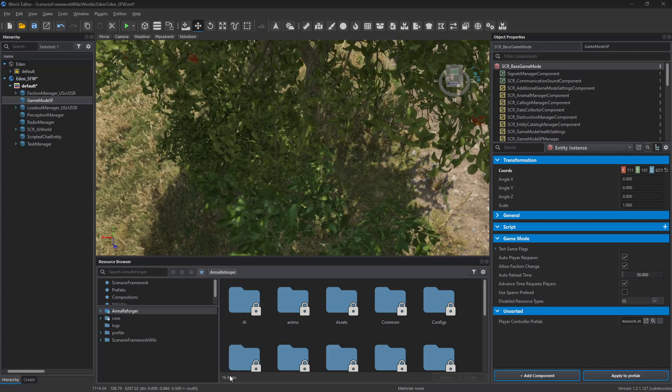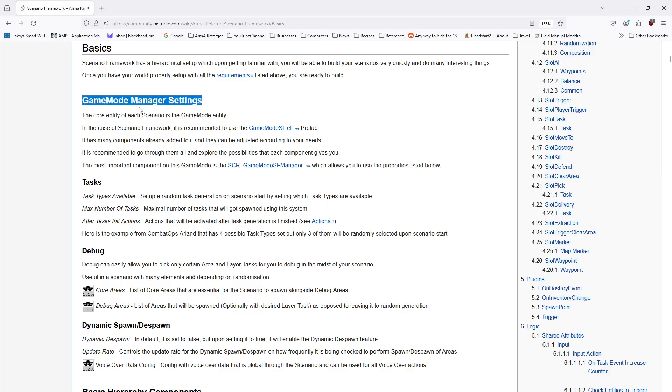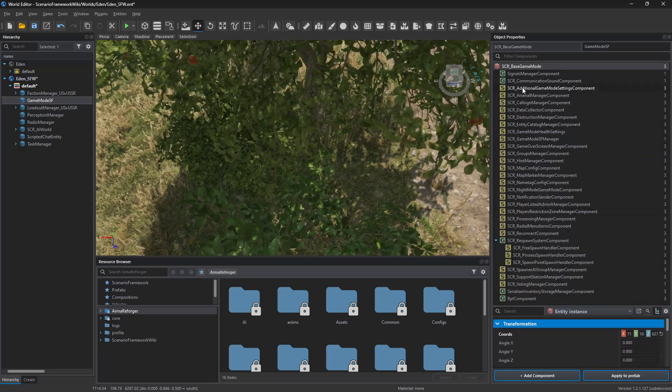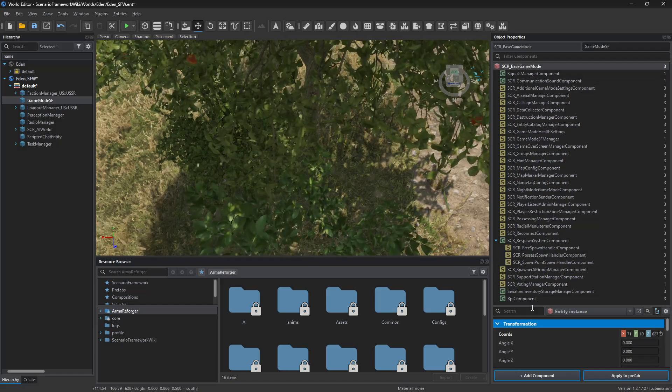What they're talking about here is all these components over here. We're going to flip back over here, and it says that the core entity of each scenario is the game mode entity. In this case it's game mode SF, and it's got a lot of components to it. As you can see, quite a few here. So these are the components to the game mode.